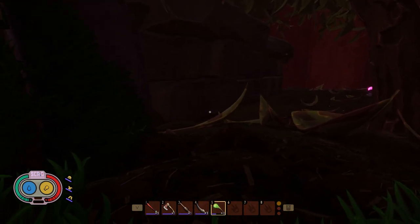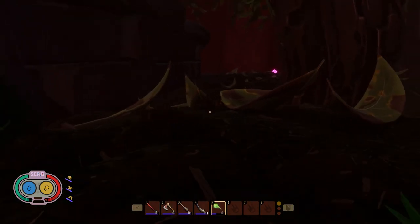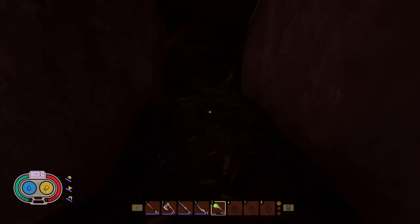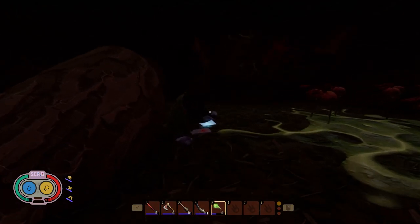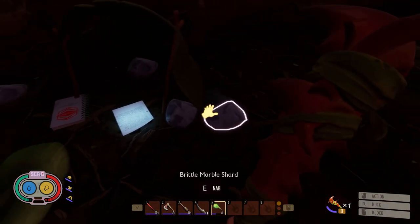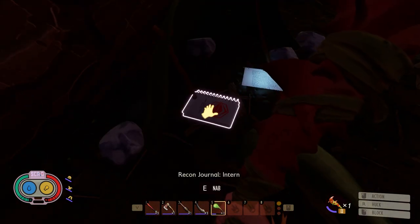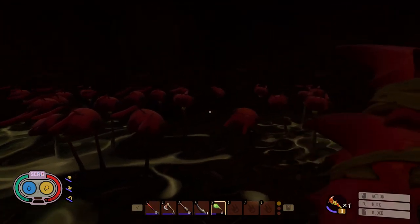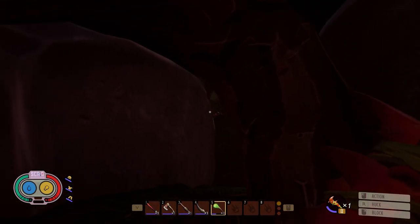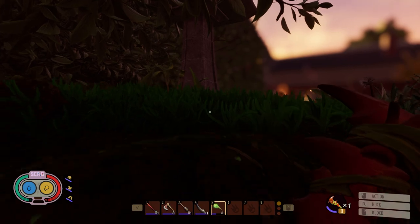Our next item on the list is probably just as easy, if not easier, to get than the Larva Blade. The only issue is it does have a handful of orb weavers that are asleep near it. If you can sneak around them and get into this little cave in the hedge, you should be good to go. The item here is actually the Rotten Red Ant Club — a good tier two club that does some decent damage. You can also find some brittle marble, an ant totem recipe, and a recon journal in here, along with a ton of ant heads on sticks. Be careful getting to it because of the spiders that are outside of the cave.